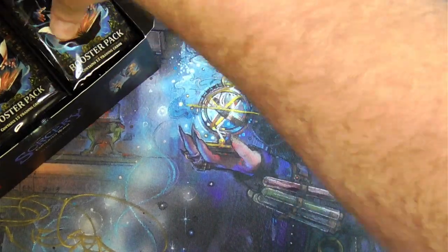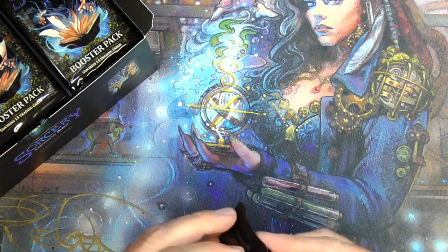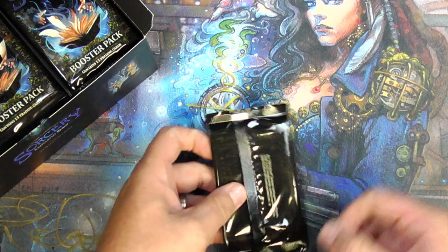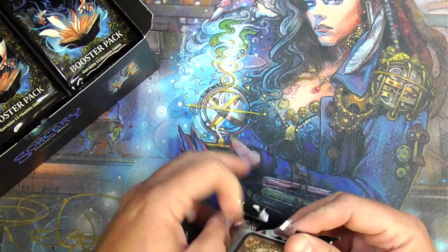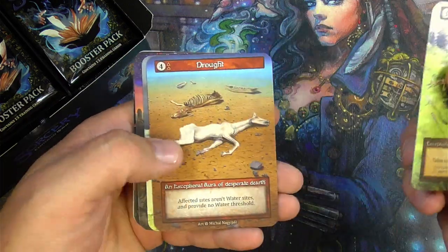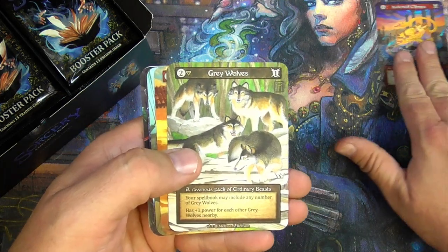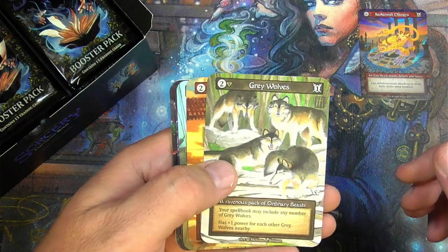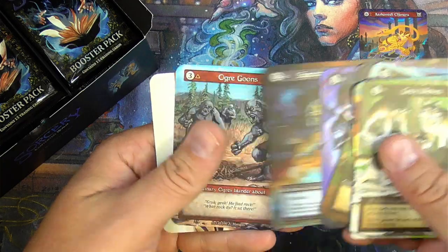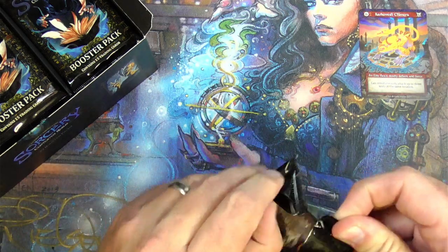I'll start with the right side and pull them out one at a time. Let's see, what's the best way to open these packs? They are a little tight, I gotta say. Feels like there's a better way. Start from the other side — there we go. Crossbowman, Drought, Siege Ballista, Carchemish Chimera Elite Beast. Grey Wolves, Mad Dash. Looking for anything out of the ordinary in that slot, but didn't seem like it, so carry on.